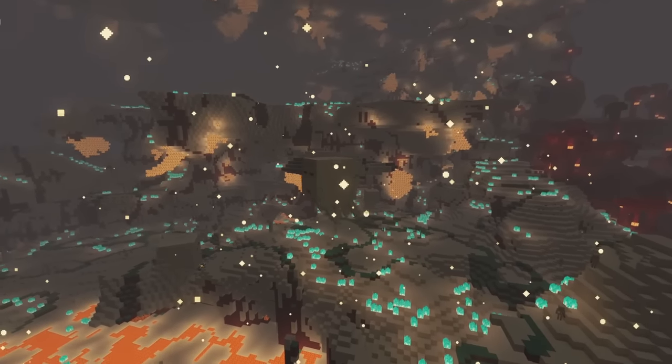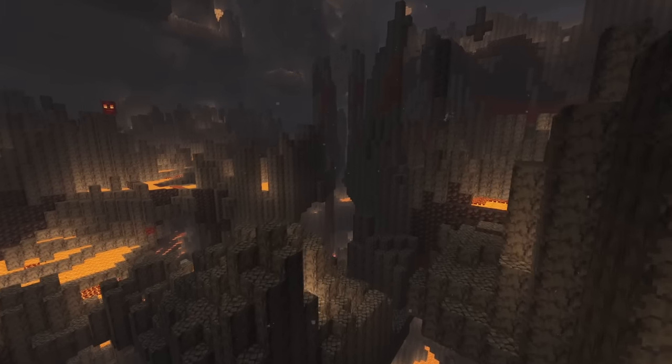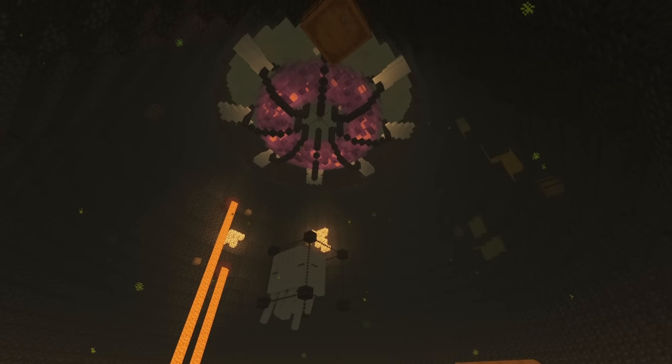The Insidium mod makes some extensive changes to the nether, increasing the world height and adding multiple new biomes and structures. All the biomes are vanilla-friendly and are made out of vanilla blocks. The structures added vary widely and can be found in different biomes, most of which contain some pretty decent loot.